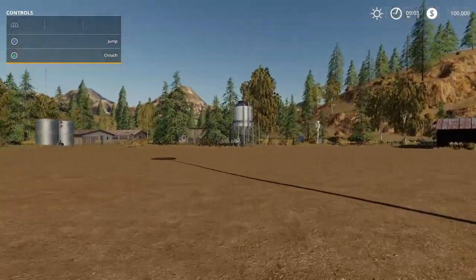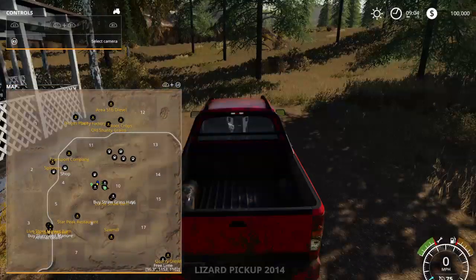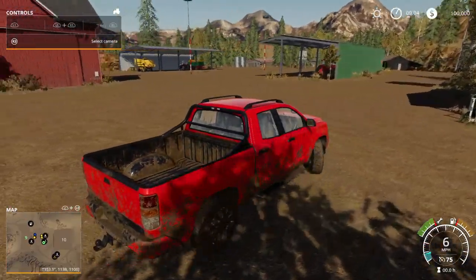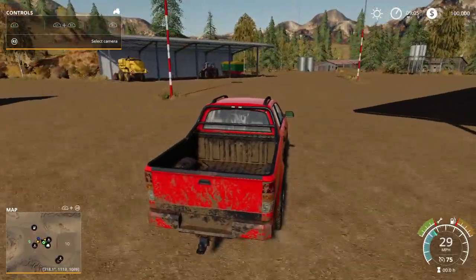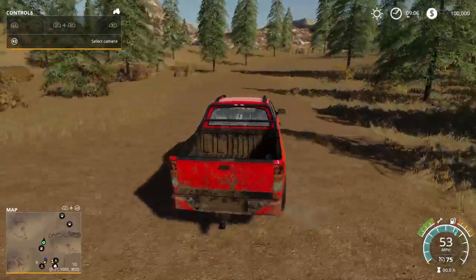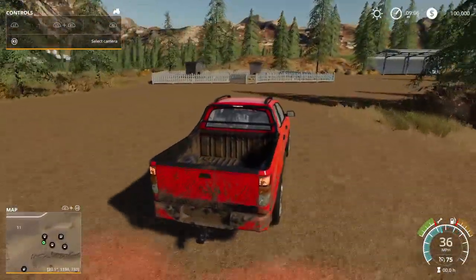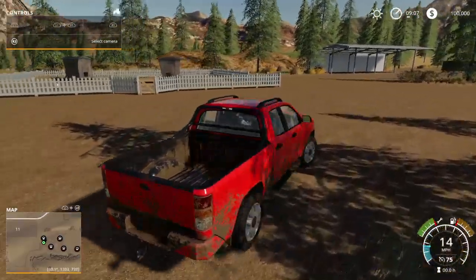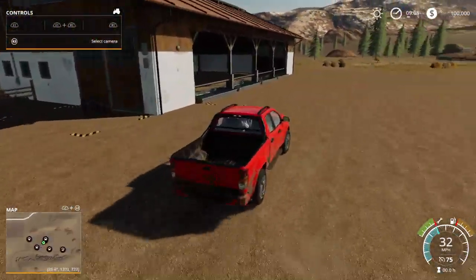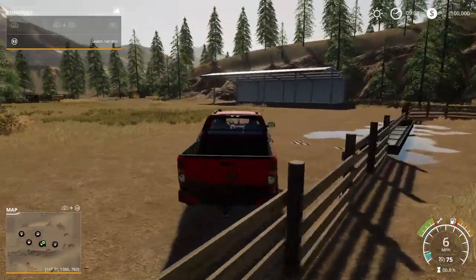Look on the map up there — next to fields 11 and 13 is where the animals are. This is on New Farmer; as New Farmer you have animals and already have some equipment. You've got chickens, pigs, cows, sheep, and horses over here.